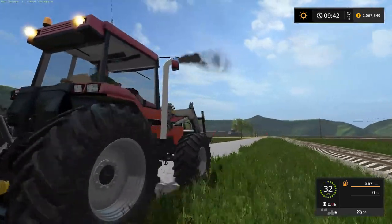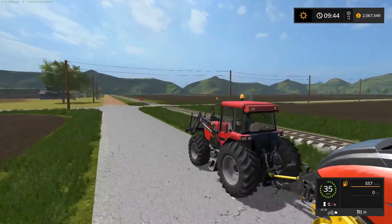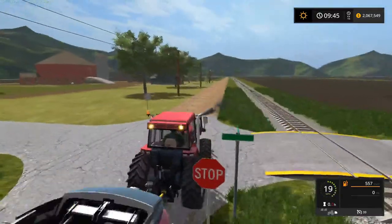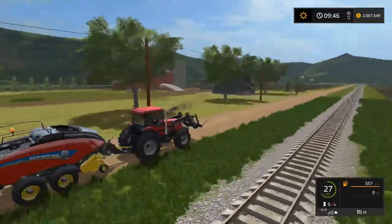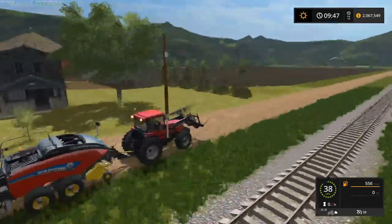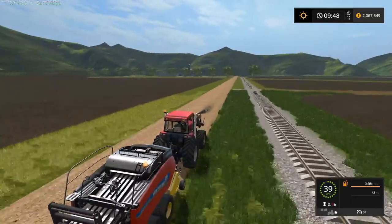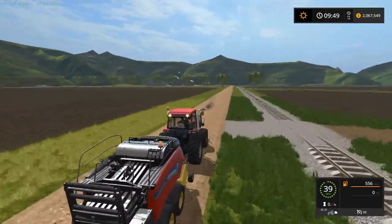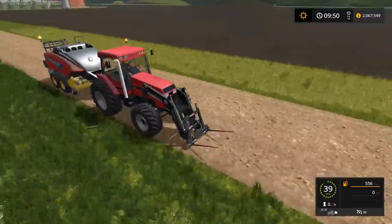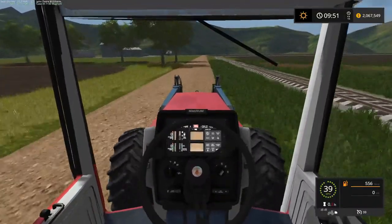There's something up with the wheels on this Magnum — the rear wheels don't move at full speed. There are a few tractors like that — the Kinze green cart does that too. I think this 8020 might even do it. I noticed it in FS15 too, not as much as I've noticed it in 17.